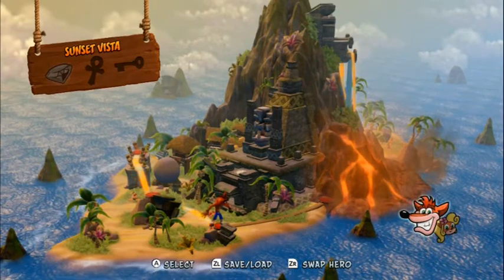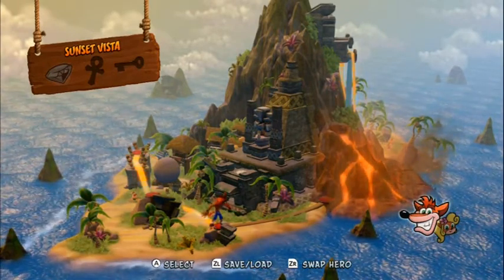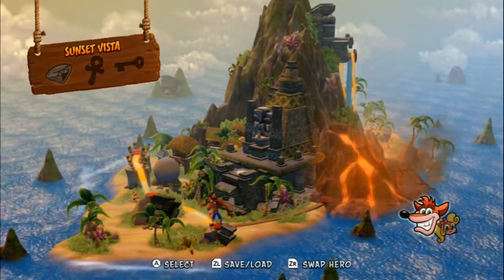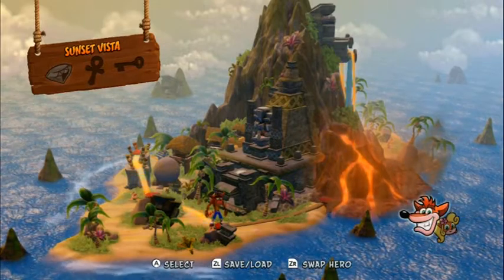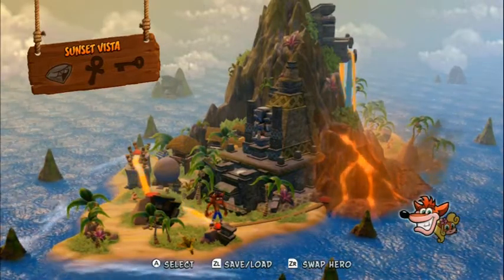I think I'm going to go ahead and end off this part here. Next time on Crash Bandicoot Insane Trilogy, we're going to Sunset Vista — it looks like there's a key there as well, so we'll see what's up with that. Until then, see you guys — thank you all for watching!